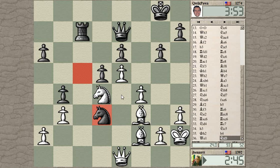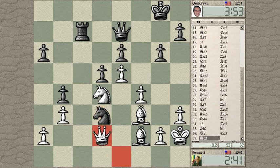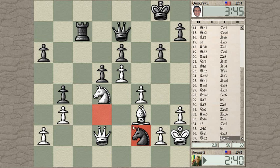He hopped in there. Let's attack that knight — defend the bishop, keep the bishop defended, and attack the knight. Now there's the idea of bishop to g4 once again.